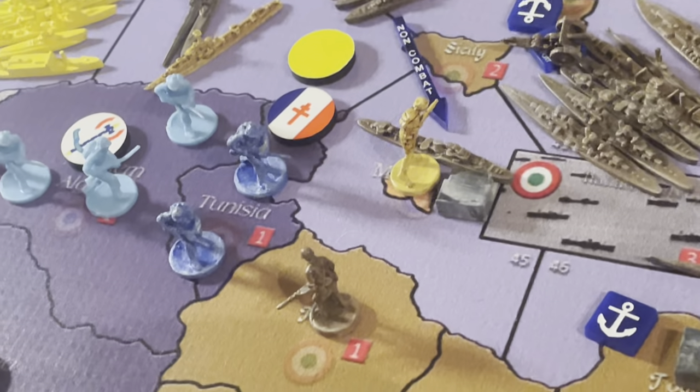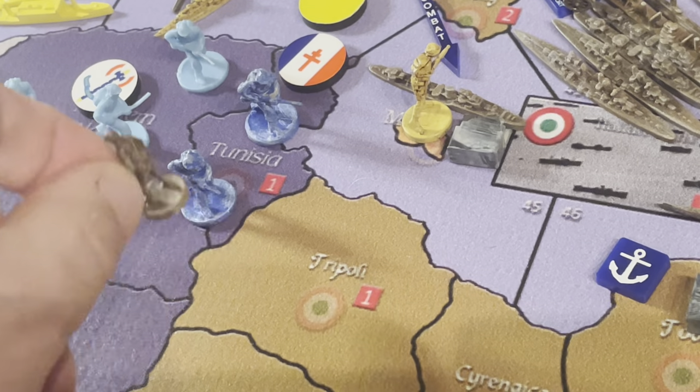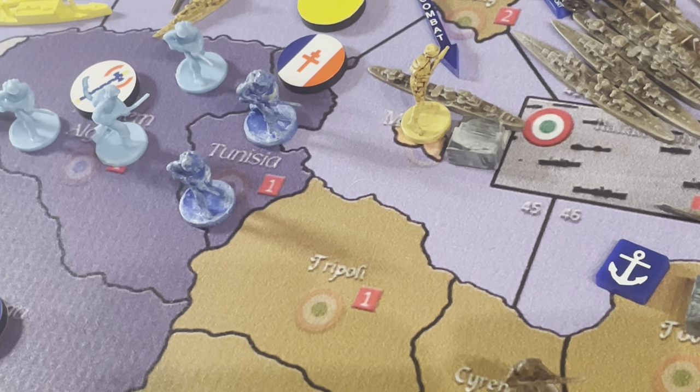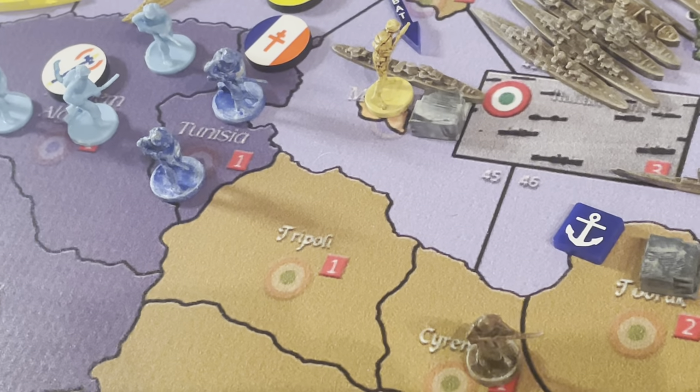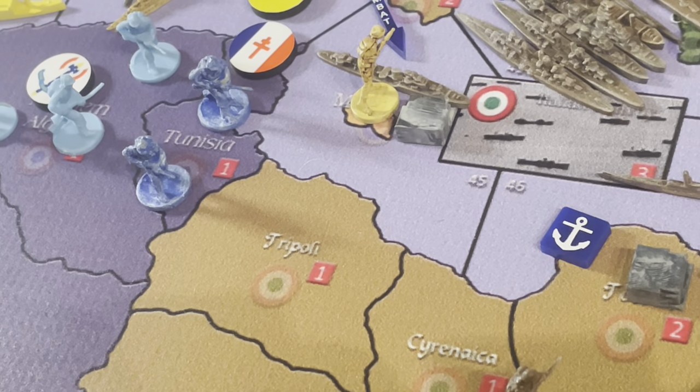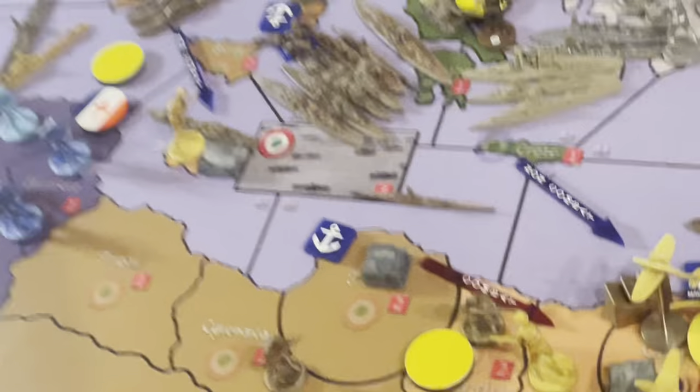We know we're leaving Tripoli — he's going to move over. We're going to give up Tripoli and reinforce Cyrenaica. Time to roll some dice.